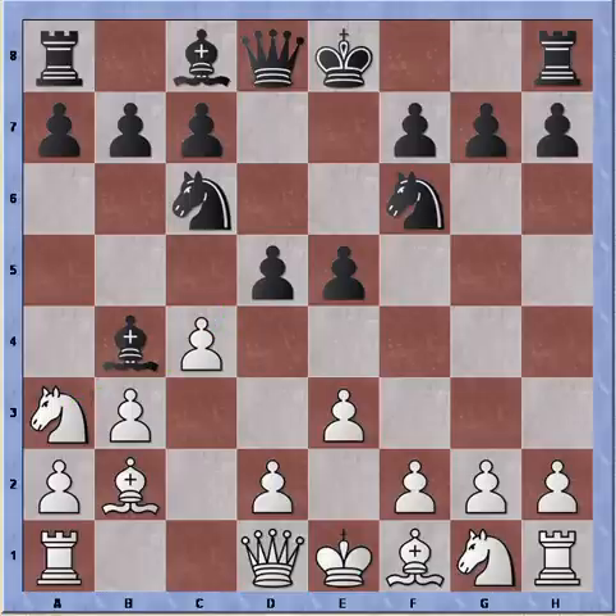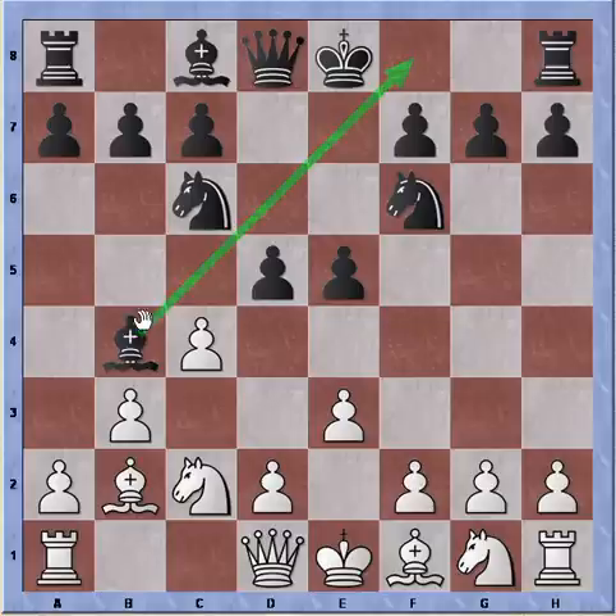Instead Black plays bishop to b4. Bishop to b4 prevents an advance of the center pawn. So when Bb4 is played, best to play perhaps for white is knight to c2. Knight to c2 forces the bishop back on the diagonal, or forces an exchange of the bishop.